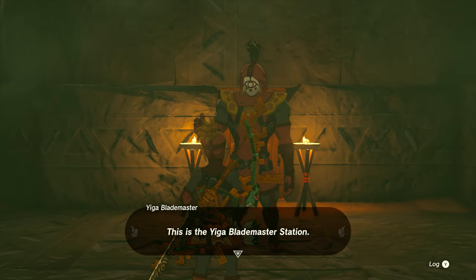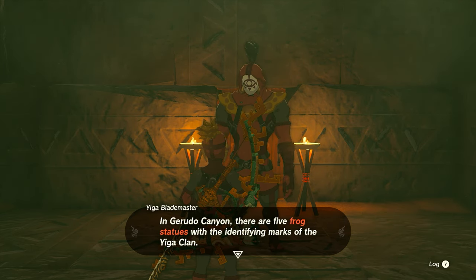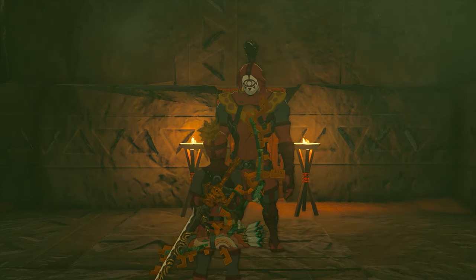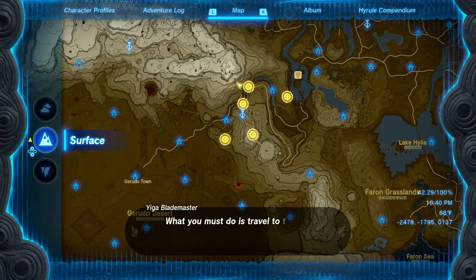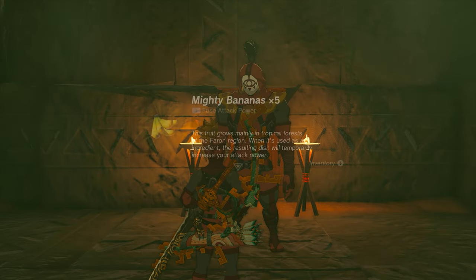And once you start speaking with him, he's going to give you a quest and he's going to give you some mighty bananas. We're going to use those bananas to complete this quest. He'll give us five points that we need to go take these bananas to, and we'll be able to go ahead and start the quest.